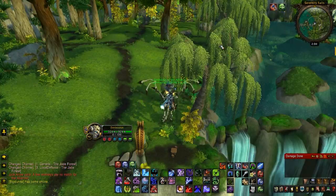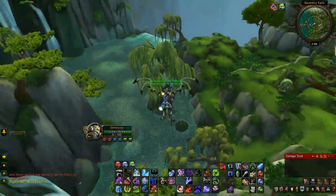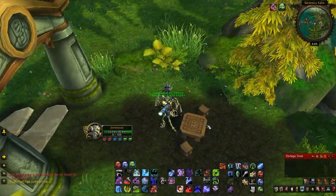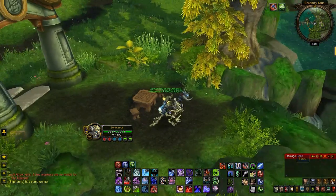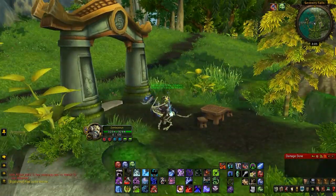Here we have the eighth Pandaren item, also in Jade Forest near the seventh one I showed before, but fairly hidden. Follow this road all the way up to Camp Nockrock and go straight up the road until you see this waterfall. The item is going to be right here on this table — it is a Pandaren Teapot. It gives quite a bit of experience and I think it also sells for 100 gold.